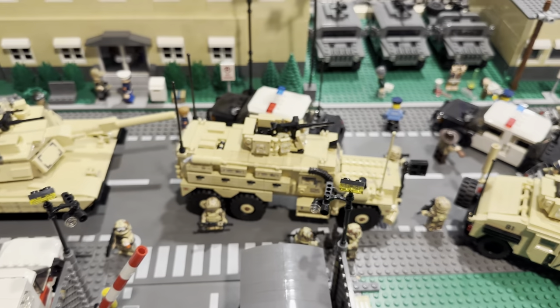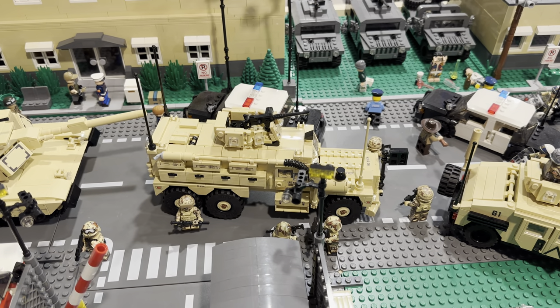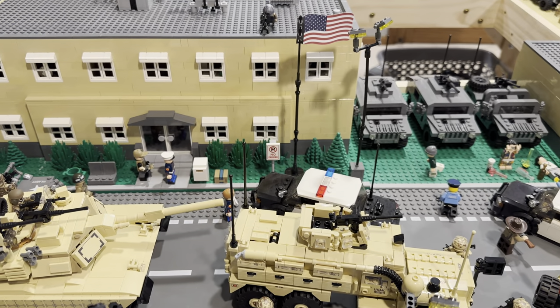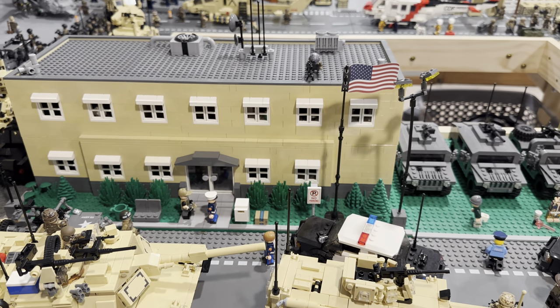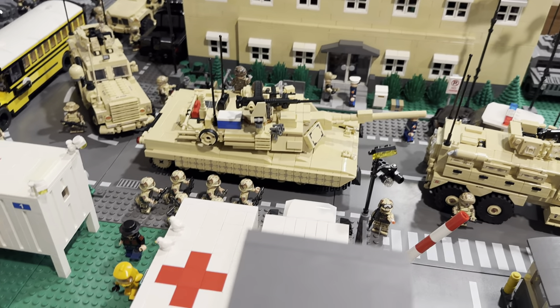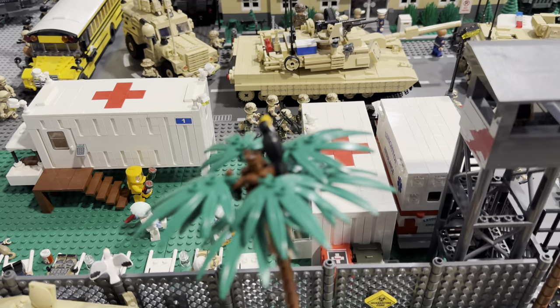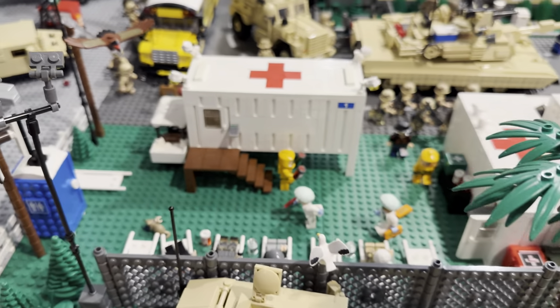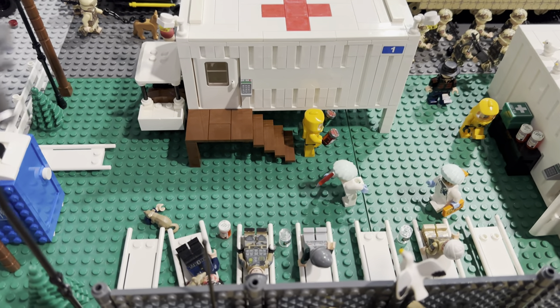Right behind that, I have Brick Designer's MRAP — this is the 6x6 version. And then I have my headquarters right behind that. I have an Abrams tank, a couple more soldiers for trolling. And then over here on this left side, I have the infirmary for wounded soldiers and injured personnel.